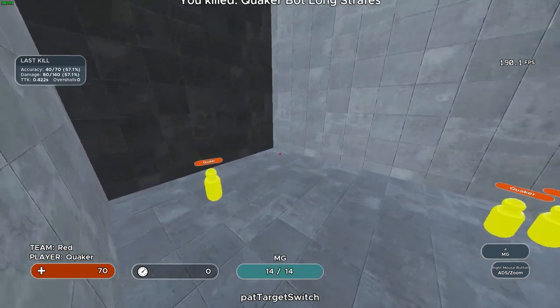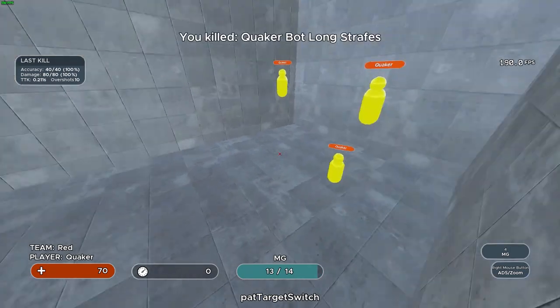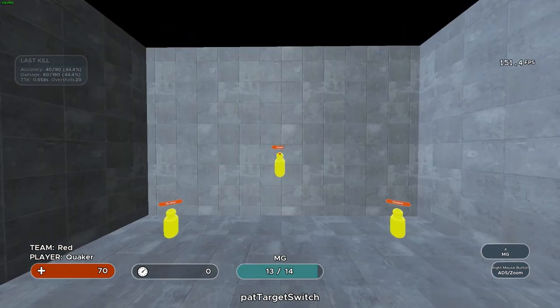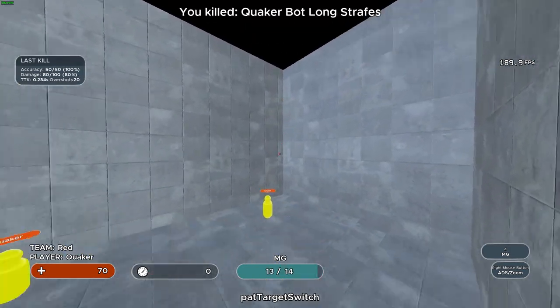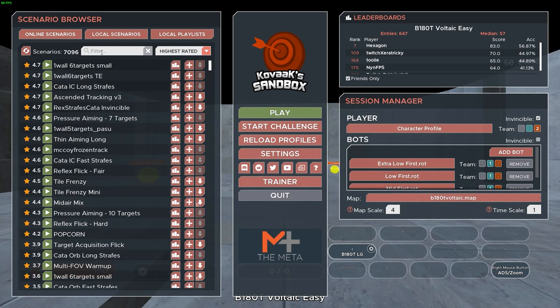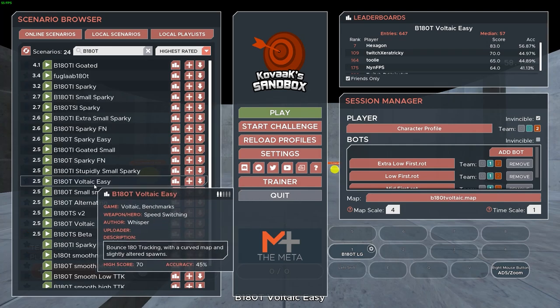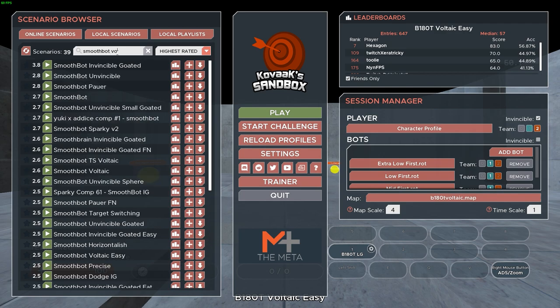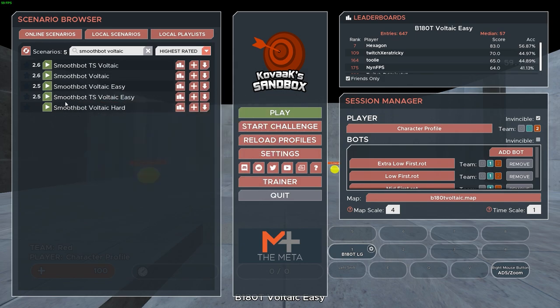One of my biggest tips for scenarios like these is to look with your eyes before switching. Acquire the target with your eyes, then react with your mouse. You'll see this scenario help you out the most in Apex when using weapons such as the R99, R301, Volt — really any spray weapon at all — but especially ones like the Devotion where the magazine size is large.